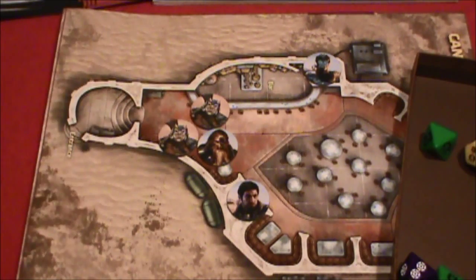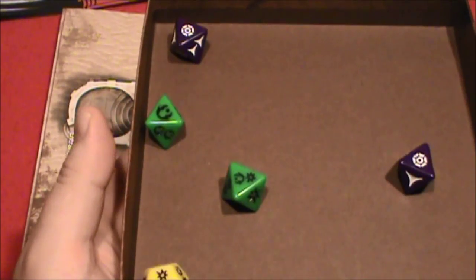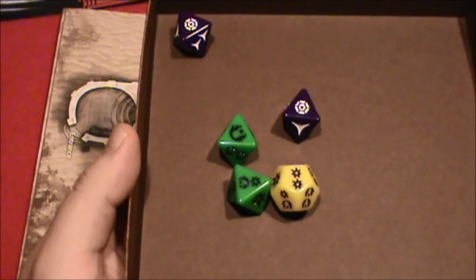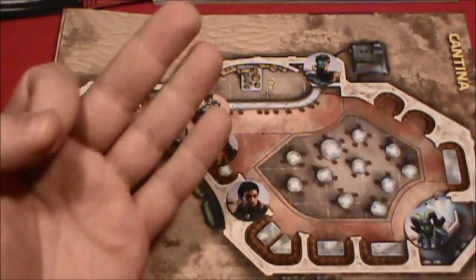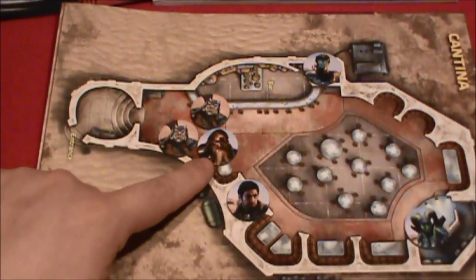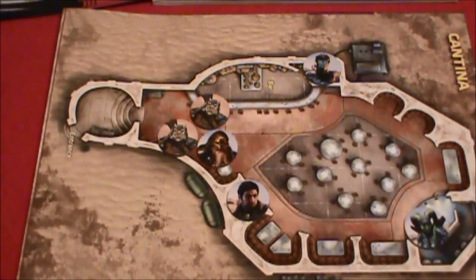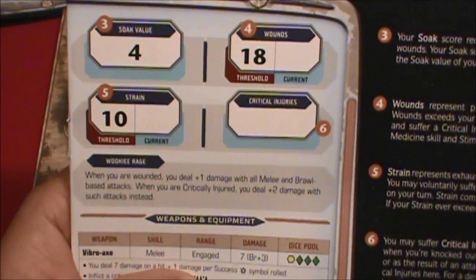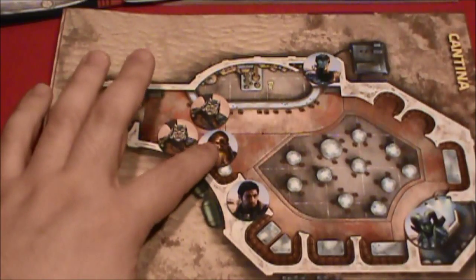Next up is the second thug. To keep it simple, we'll have him maneuver to also engage with the Wookiee, and we're basically going to roll the same pool of dice. Let's see if he does any better — three successes, no failures, two advantage rolled that are going to cancel. So five, six, seven, eight — eight points of damage. The Wookiee will soak four of those, so he's going to suffer four wounds. The Wookiee's total wounds are now five. So if I were tracking carefully, I would put a five here, meaning he can take another 13 points before he's in trouble. Took a bruise, but nothing too serious.